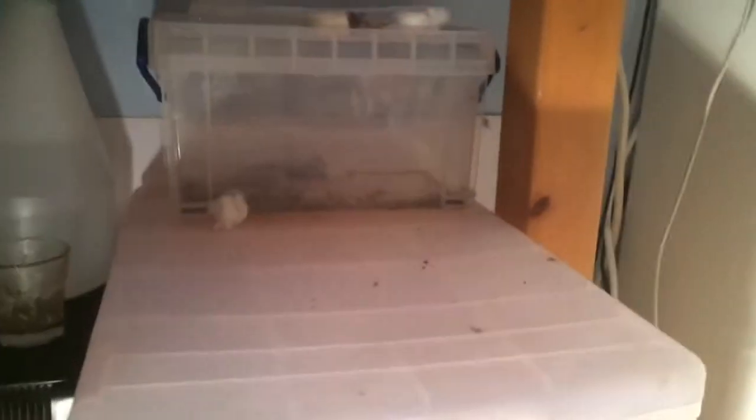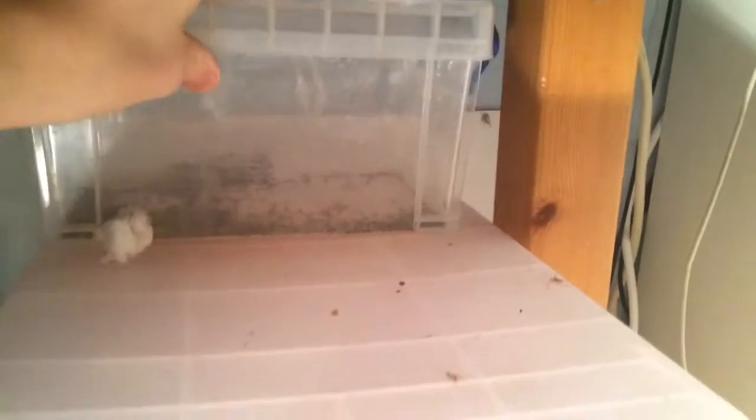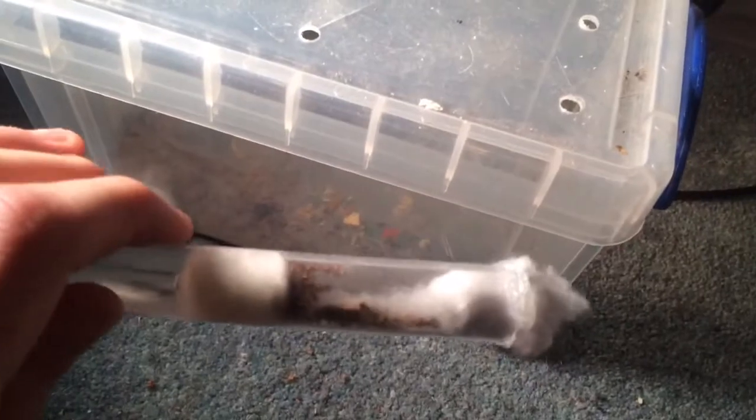Then I have more over here — more Myrmica. This is just a colony that I caught without a Queen. I found them wild in my room, so I think they escaped, and I just had to put them in there. And this colony — this was my first colony — the Queen I caught separately. This has got a couple hundred.